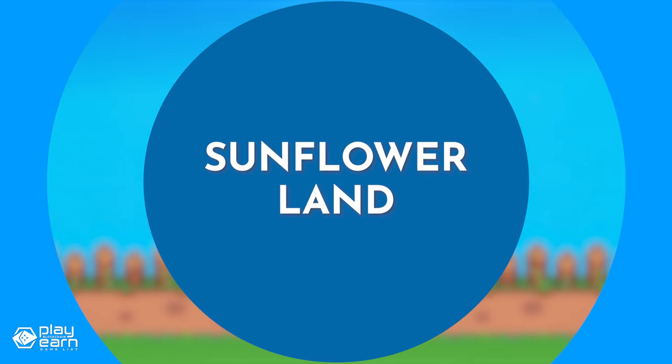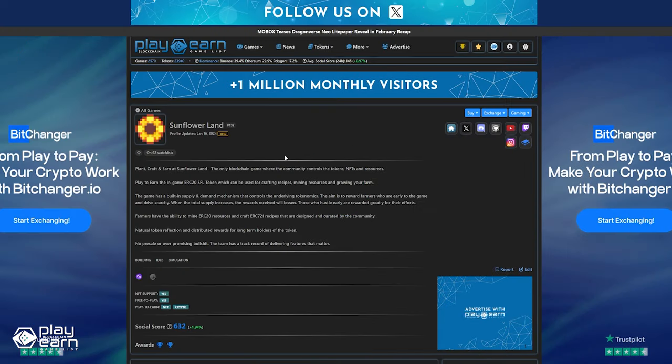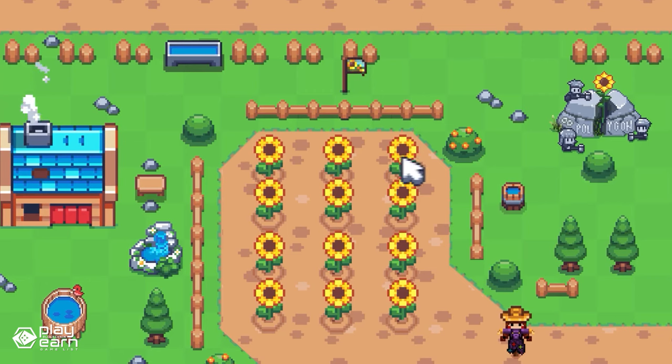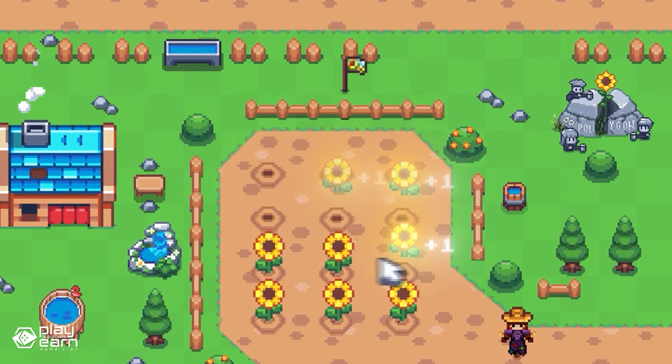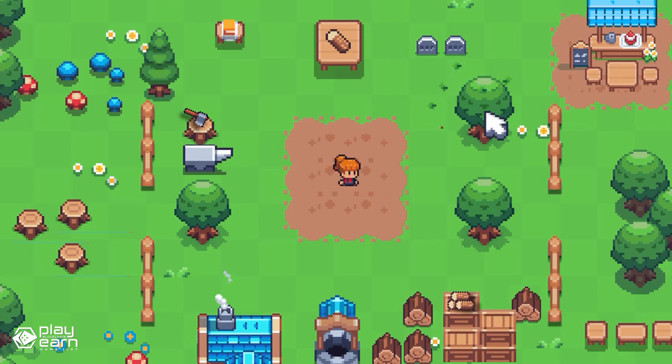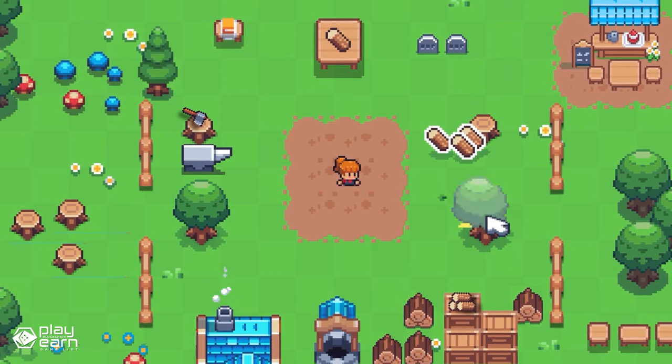The next game on our list is Sunflower Land. Sunflower Land is a farming and mining simulation game being built on Polygon. It is a game where you can farm, trade, and craft NFTs in a vibrant and colorful world. In Sunflower Land, you can gather resources and craft rare in-game NFTs. These NFTs are not just cosmetic items — they have actual utility and value in the game. For example, you can craft tools, weapons, potions, clothing, furniture, and even buildings.